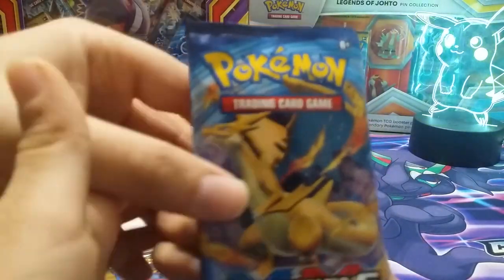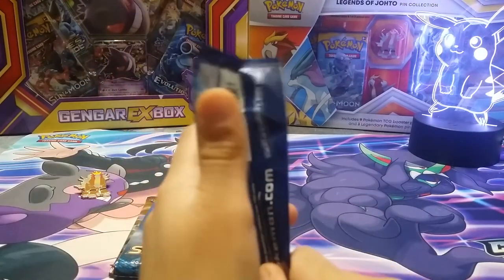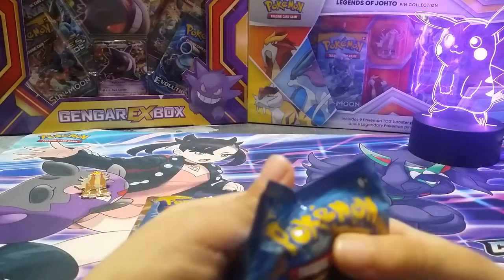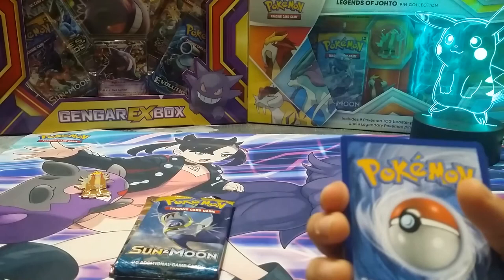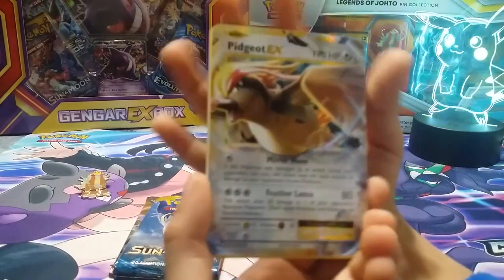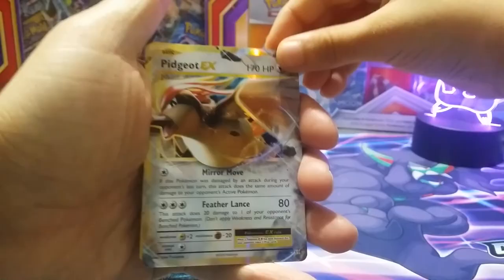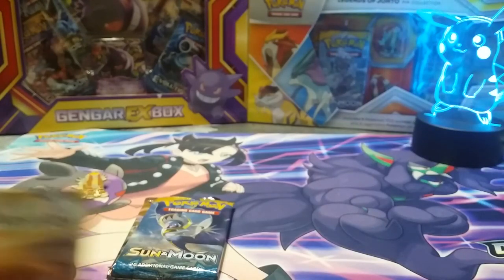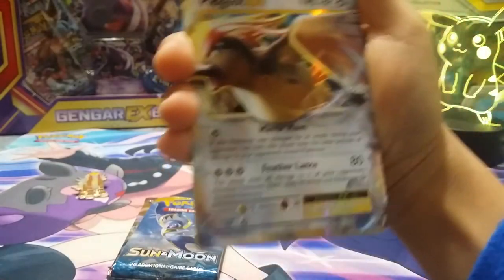You got a Charizard on the cover art. Let's see — you got to pull that Charizard? Maybe. Oh, a white code card. So four to the front — actually it's three to the front for XY. Pidgeot EX! Let's sleeve that up. How about you hold the cards, I'll get you the sleeves. Wow, that is beautiful.